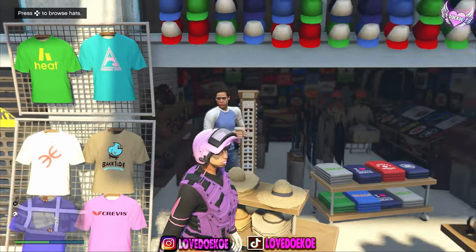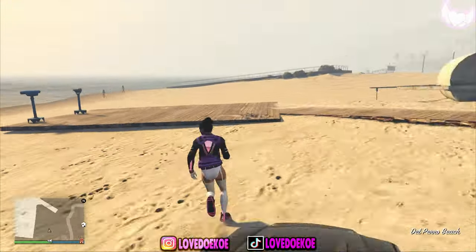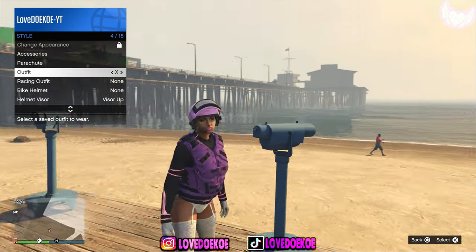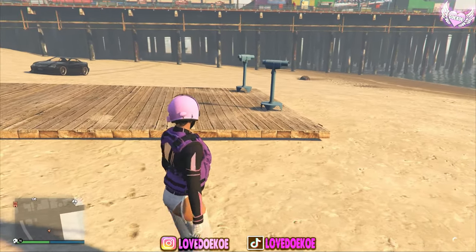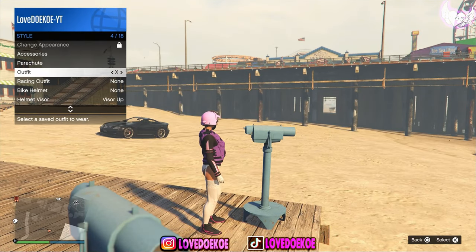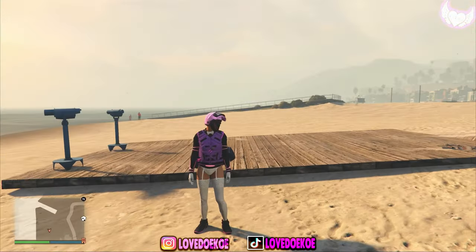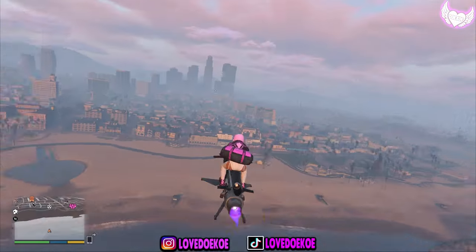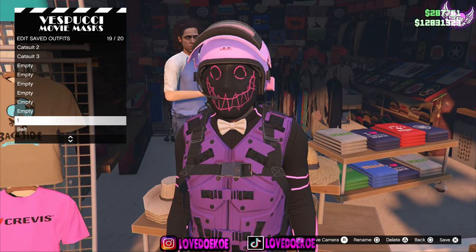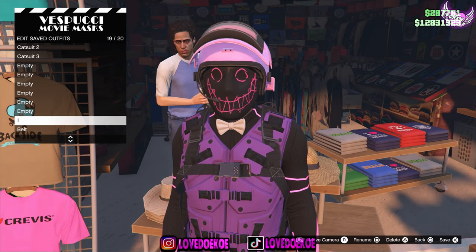Save it in your same outfit slot, then make your way over to the mask section. Now make your way over to the sport mask and choose number 2. What you want to do is run to the telescope, spam right on the d-pad and spam the X button and hold your interaction menu. Now choose your outfit with the helmet on it and walk away. Now you got it both together, and what you want to do is run to the telescope again, spam right on the d-pad and the X button. Hold your interaction menu and choose your outfit with the duffel bag on it. Now you can walk away. Now you got the outfit complete — the only thing left is to save the outfit again. Make sure that you save the outfit in your slot 19 outfit because otherwise you cannot merge the other outfit components. Save it over the same outfit slot and your outfit is complete.